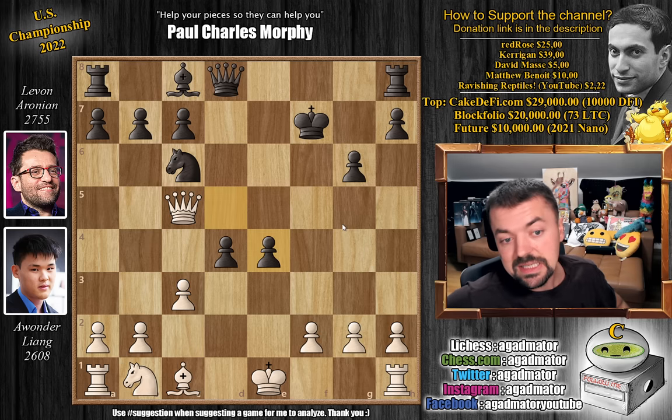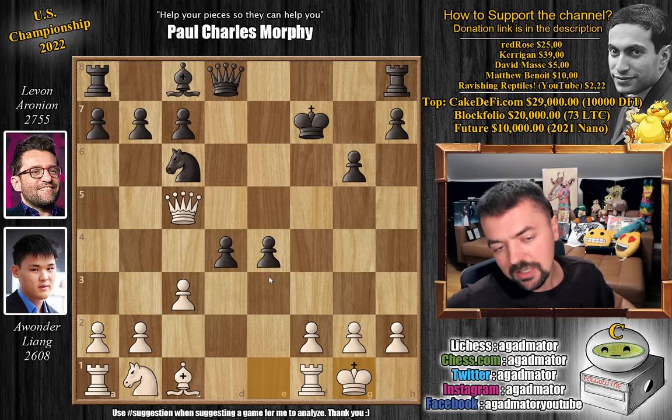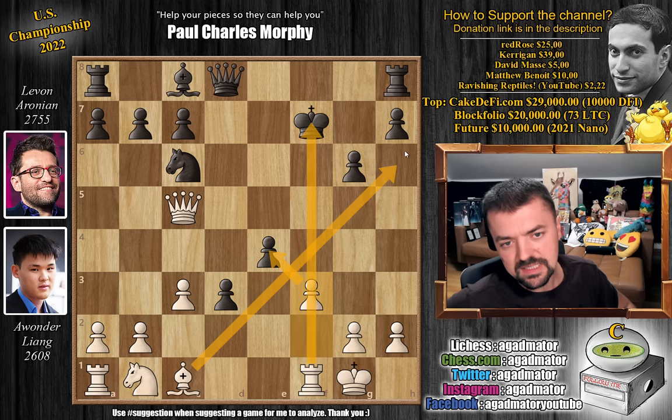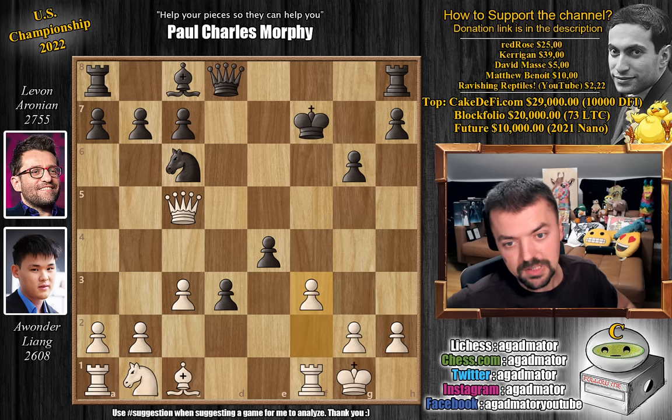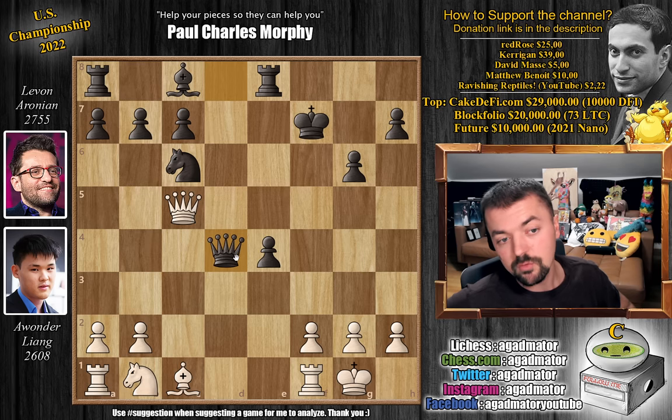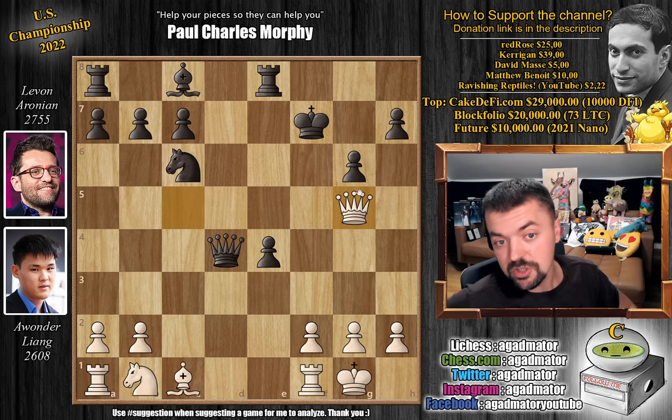Here we have d captures on e4 by Levon and Liang just castles. Levon has a d pawn and an e pawn, and they're incredibly impressive. Imagine if you can get something like d3 going - but the problem is the king is on f7, with no pawn cover, and a bishop coming to h6 would be devastating. So Levon brings the rook into the game with c captures on d4. Queen captures on d4 - Levon would be very happy with a queen trade - but Awander says nope, queen to g5.